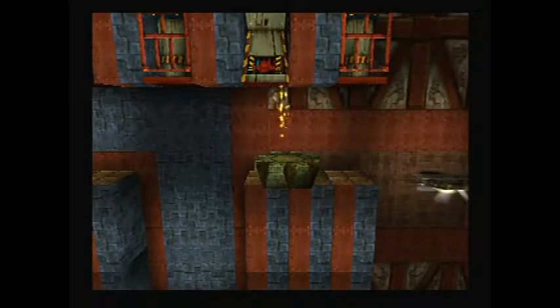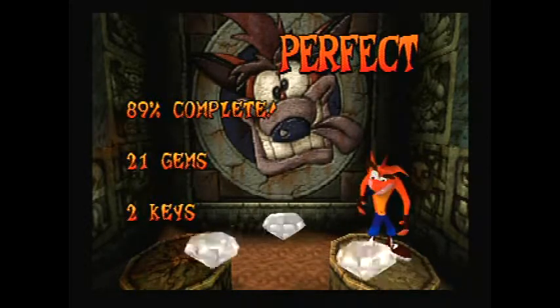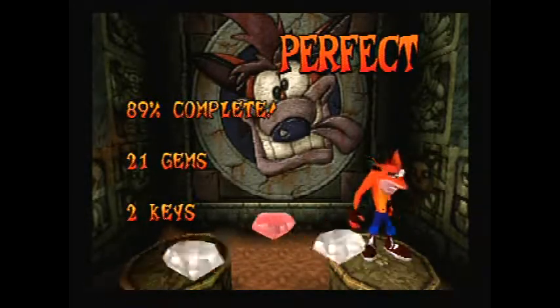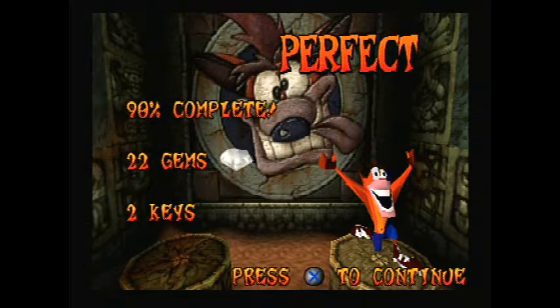Let's see how many boxes we got — should be 24. We did not miss any boxes once again. Got our gem. And a few more levels to go, including the bosses. So now we can save in peace. We need 10 more percent — 10% more to complete this game.